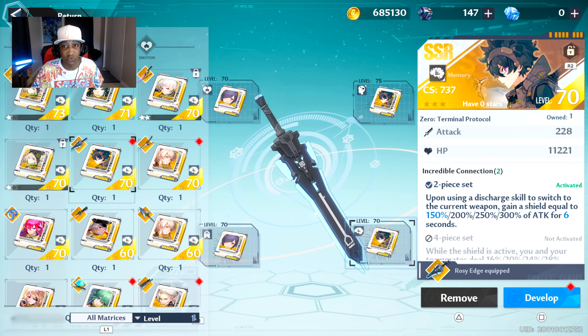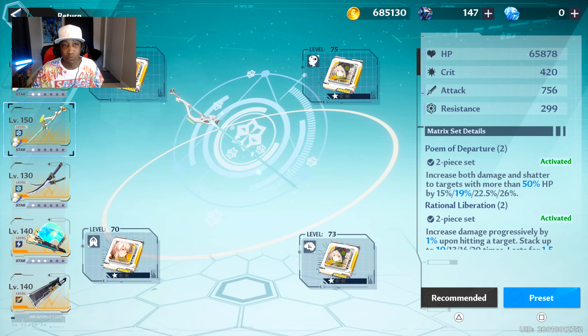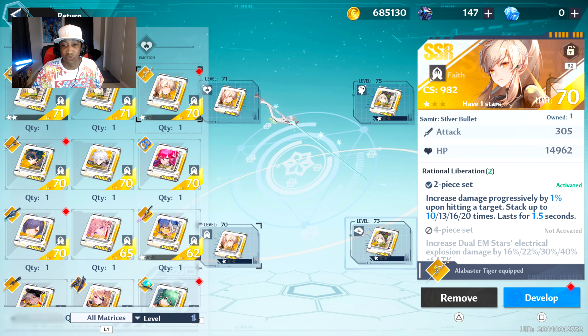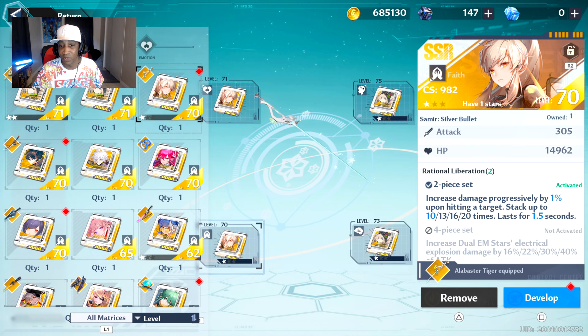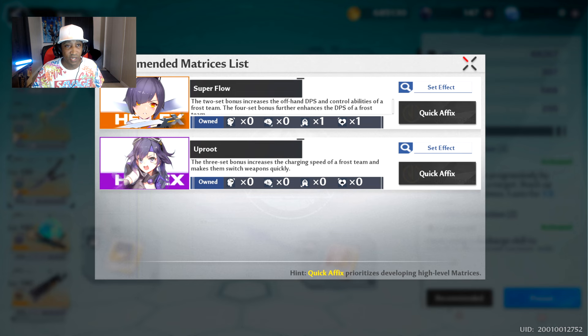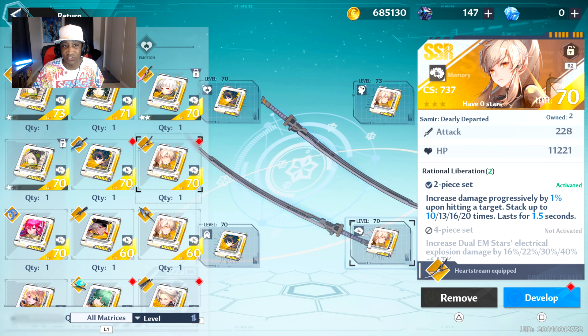Over on Zero — because I love shields — upon using a discharge skill to switch to the current weapon, gain a shield equal to 150% of attack for 6 seconds. Over on my Ling Han, I'm running a straight DPS set: 2-piece Samir and 2-piece Shiro. 2-piece Shiro says: increase both damage and shatter on targets with more than 50% HP by 19%. And then Samir says: increase damage progressively by 1% upon hitting a target, stack up to 10 times, last 1.5 seconds. I cannot tell you how hard the Samir chipset goes on Ling Han. Over on my Saki, I'm using 2-piece Zero and 2-piece Samir.